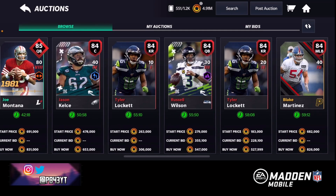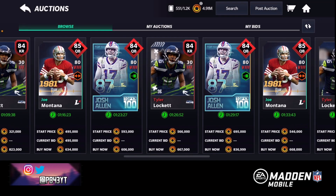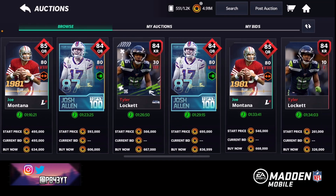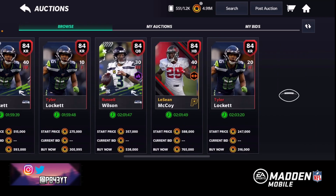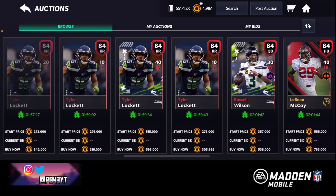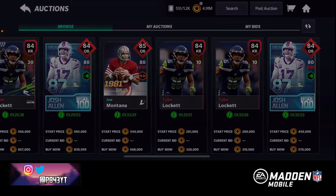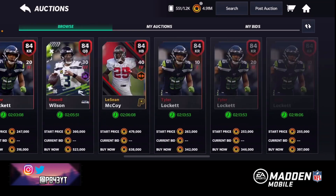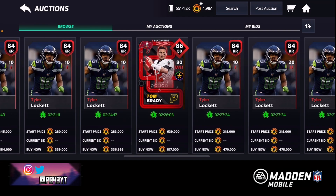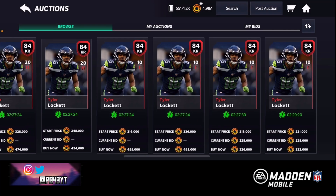I'm gonna use the quarterback. I'm kind of sick of that Lamar Jackson to be honest - never thought I would say that, but I am kind of sick of Lamar Jackson. Joe Montana... Lamar Jackson's really really fast though. What's Russell Wilson's speed? He's minus six speed compared to Lamar. He's minus six, he's minus 13. Tom Brady minus 23, but that's a sick card - is the throwing even better? It's really not. The throwing on the run is better for Lamar.